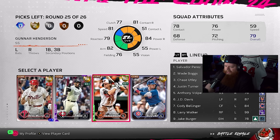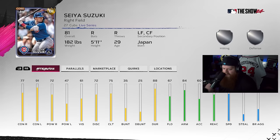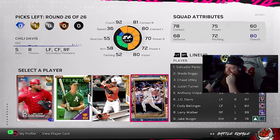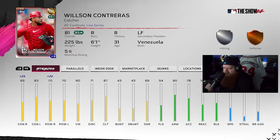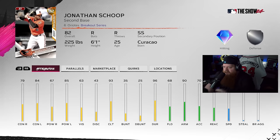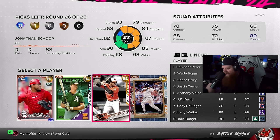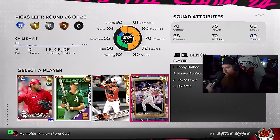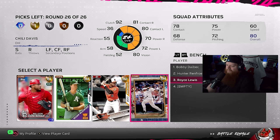I'm going Burger Boy — I need a righty, I'm sorry chat. Give me Royce Lewis — wait, Seiya Suzuki's fun too. Give me Royce! Big dick energy, I have to use Wade Boggs — I have to get him on base. We don't need Contreras because we already have Salvy. It's gonna be Scope and we play him instead of Anthony Volpe. Chili Davis — he's got quirks!